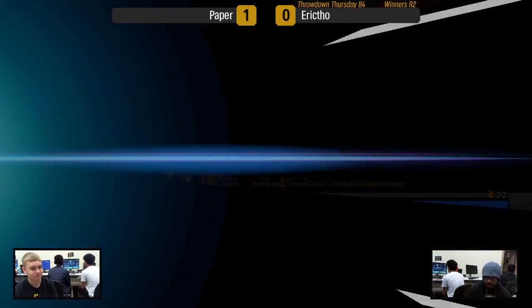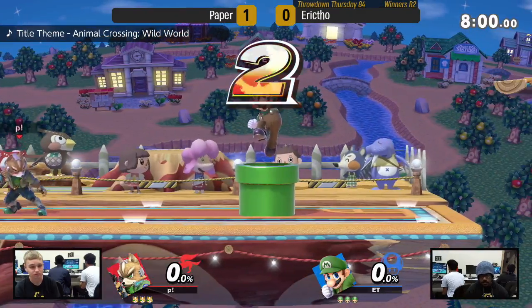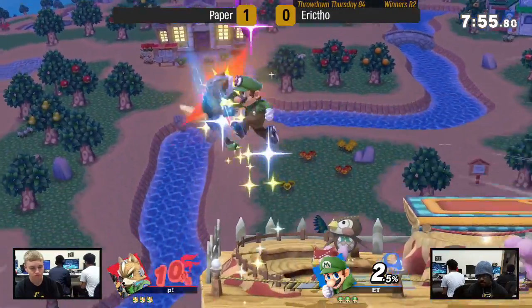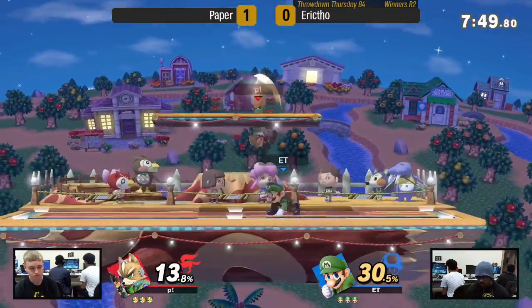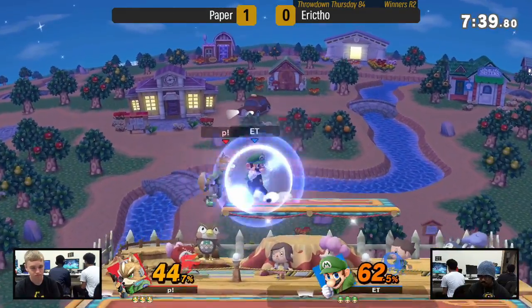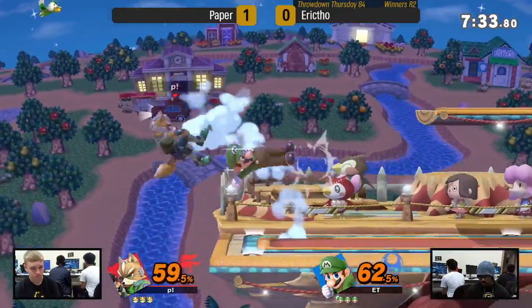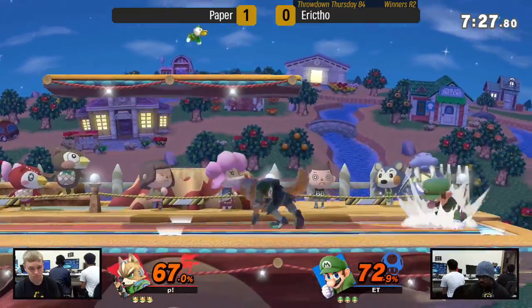The hard part is that Fox doesn't really have many options to force out those jumps because he only has one projectile and it's lasers. Not just that, but his best aerials are meant to cover areas above the stage, not necessarily below it. Let's see if Eric can get off to a better start this game. Eric is using that up smash off shield because he knows Paper likes to pressure his shield. He's using more out-of-shield options like up smash to avoid these quick scrap situations and preemptively end them.